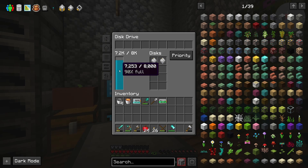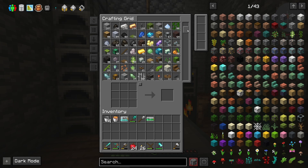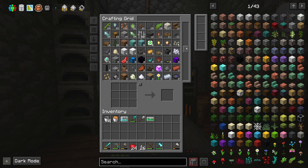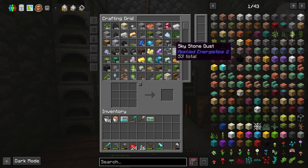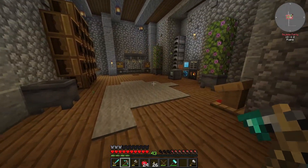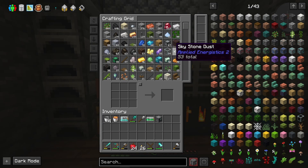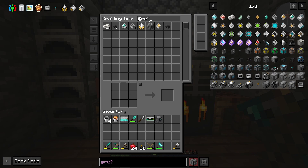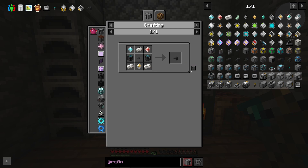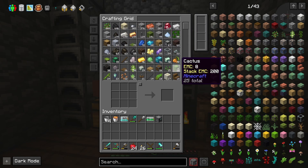Everything got transported over. We're at 90%, and I had to pull out raw iron and other raw materials into drawers outside. We're going to clear up some space by using the external storage feature of Refined Storage — so things like cobblestone, sand, and andesite — anything we have too much of — will get stored outside of the system. I need a storage controller from the Storage Drawers mod for that.